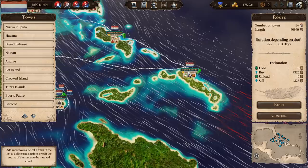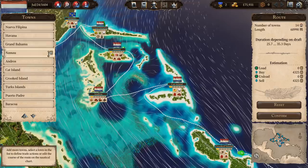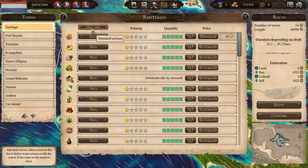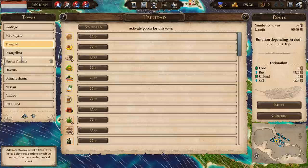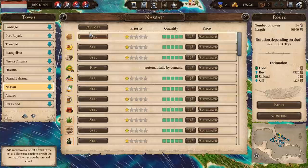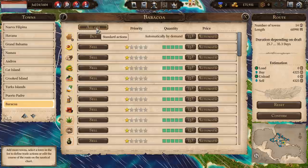One thing you need to keep an eye on: when new businesses are added in a town, they don't automatically get added to your trade route setup. Every now and again it's a good idea to go through and reset these so that anything being produced gets picked up for buying. Switch them off and on again and it'll pick up any new businesses.